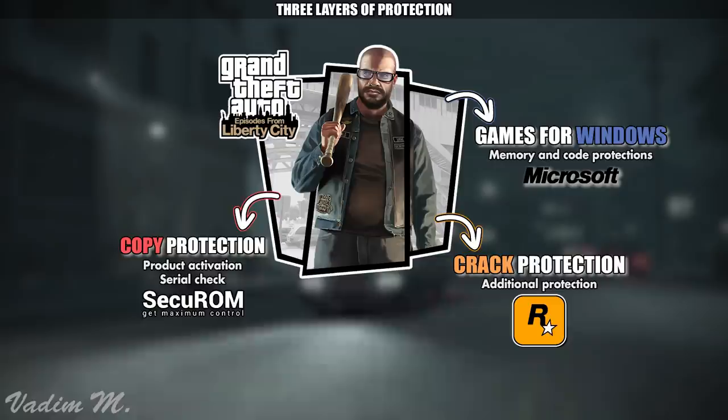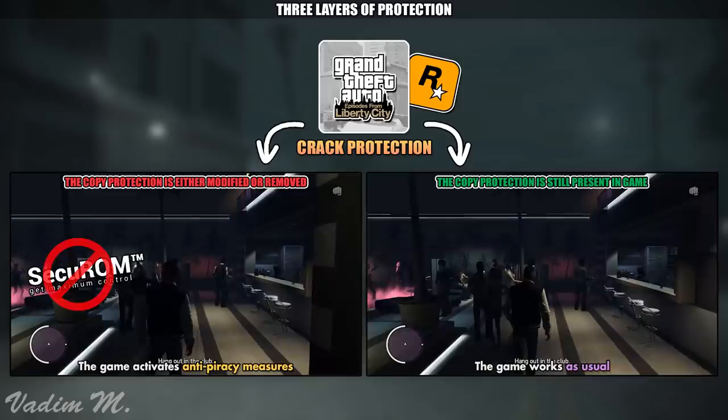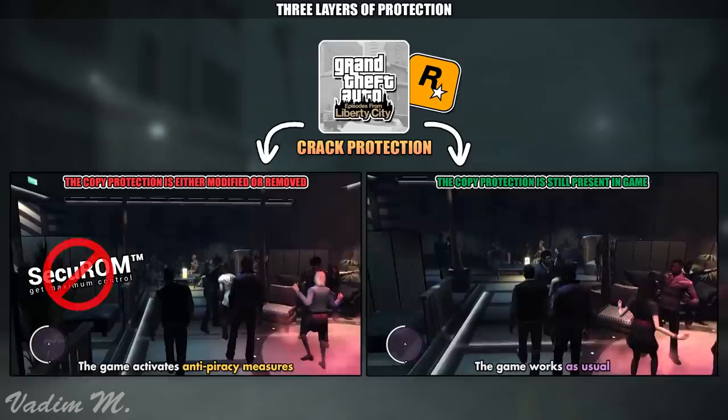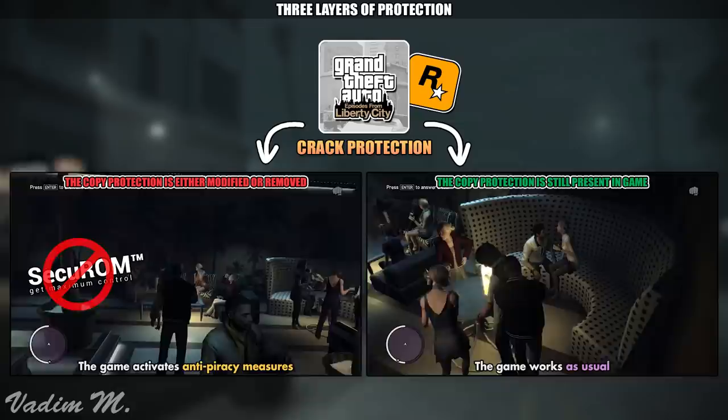Once again, all of these protections were meant to slow down crackers from cracking their precious game. As we already know from my previous video on this topic, the most important protection of them all is Rockstar's own creation, which we know as a hidden crack protection. This sneaky little thing was made for only one purpose, and that was to spy on copy protection. If the hidden crack protection sees that the copy protection doesn't do its job anymore, it activates some special anti-piracy measures which are meant to break the game.